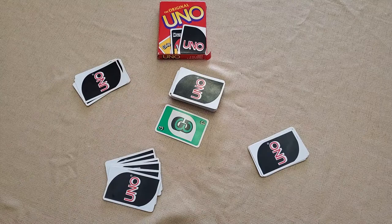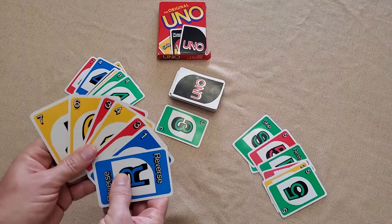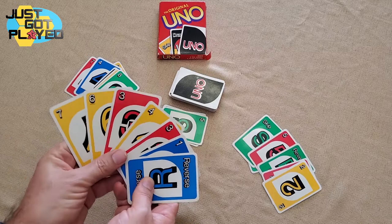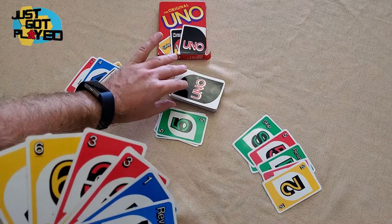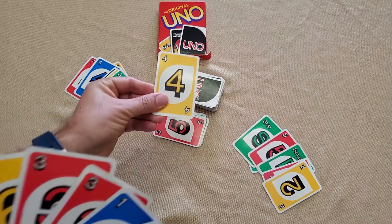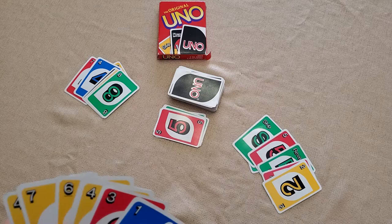Let's look at gameplay. A normal numbered card came up, so the next person clockwise from the dealer plays. They can play a card that matches the color, and the next player can also match the color. If you don't have a card that matches the color or the number, and no special card like a wild, you draw the top card from the deck. If it's playable, you can play it and end your turn. If it's not, you put it in your hand and end your turn.